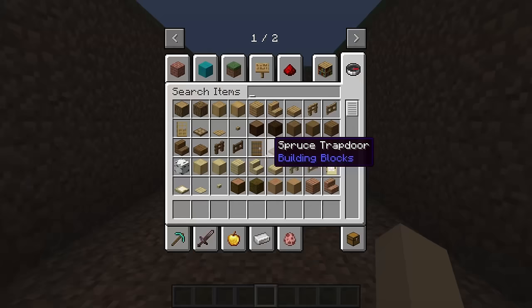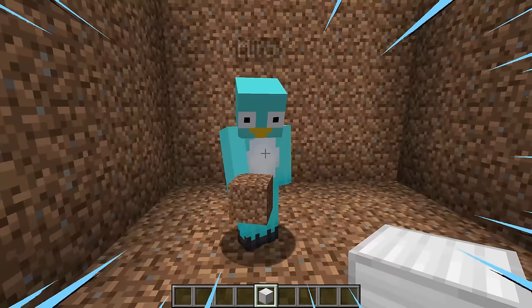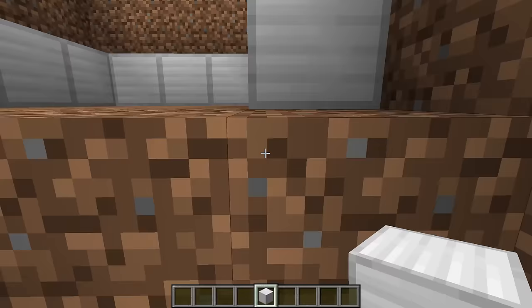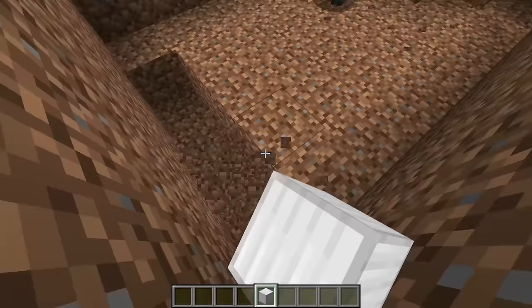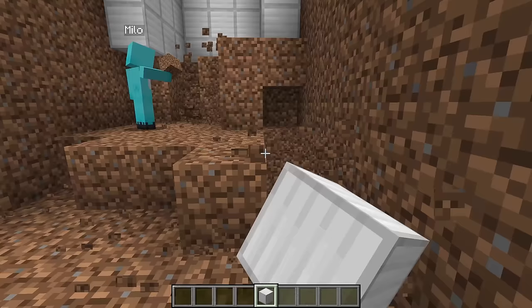Now that we've dug this square out, we need to get some iron blocks, just like these ones. Iron blocks? That's really hardcore. Come on Milo, we need to keep digging even further down. These iron blocks are going to become the walls to this massive square rectangle. They need to go really deep because these iron blocks are going to prevent the bombs from hitting us. Iron is one of the strongest materials in the game. These iron blocks will line the walls of a staircase that will go right down underground. The further underground we go, the safer us and our families will be from the nuclear bomb.